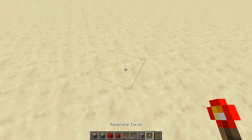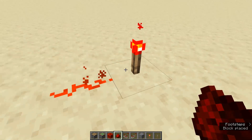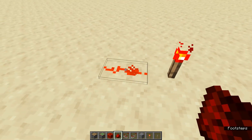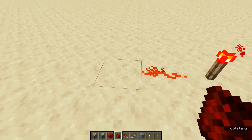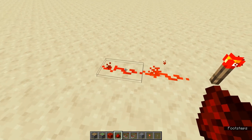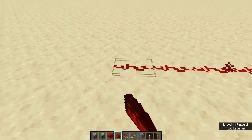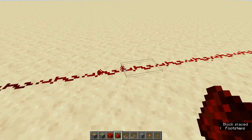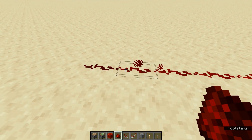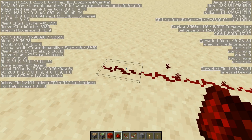So the first thing that you gotta note: a torch is something that creates a redstone signal. It creates a signal of 15, which is basically the maximum amount. So for every next redstone dust, the signal strength decreases by 1, all the way down to the last. And as you can see, right up until here, this signal has one strength, but this one is not emitting particles.